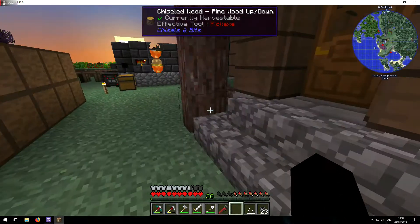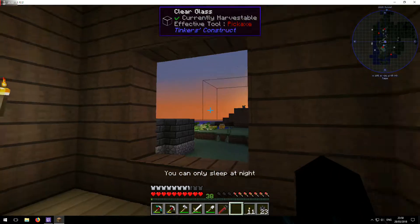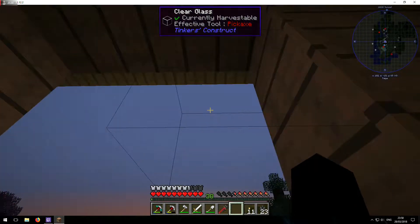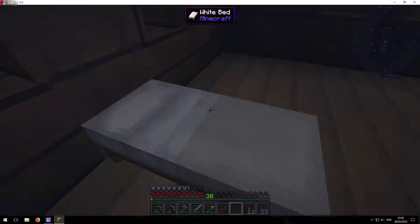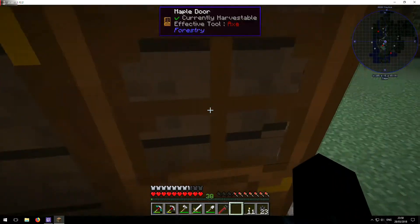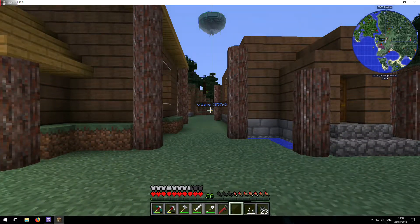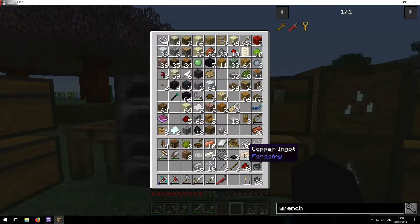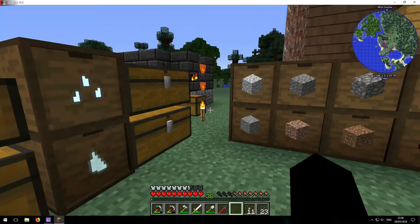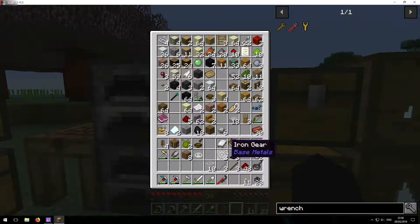I will show you other things as well. I can only sleep at night — it is night time, the stars are coming out. So now what we need to do is basically do a little exploration. I need to go over there and get some more stuff. I need emeralds. I am going to start walking towards the village and get some emeralds.